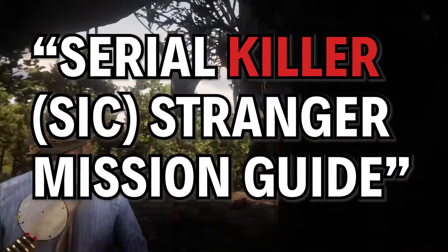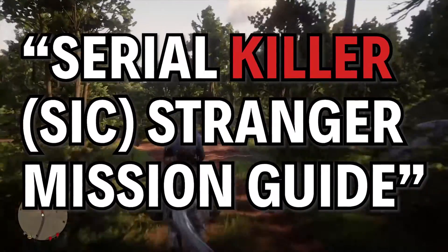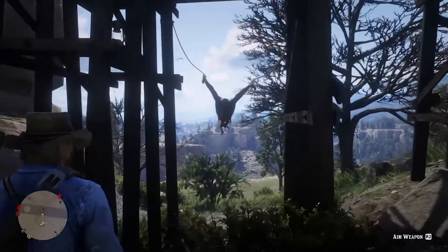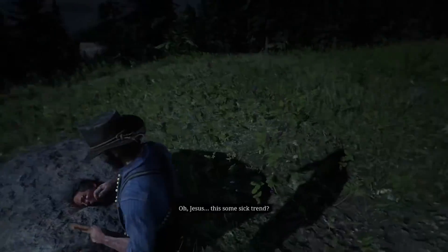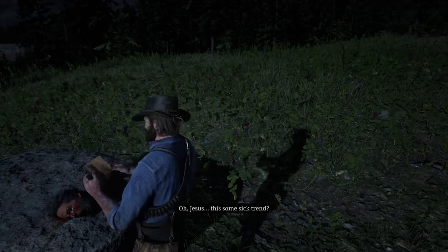There's a serial killer running around in Red Dead Redemption 2. In order to find this dude and put a stop to his crimes, you'll need to find 3 murder scenes scattered around the map. Thankfully they're always in basically the same spot, so actually finding them isn't too painful.